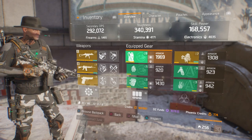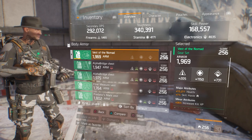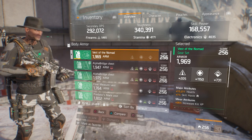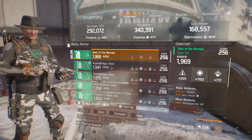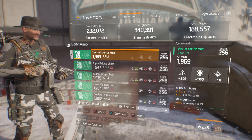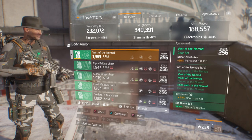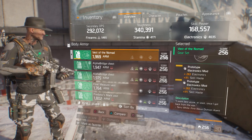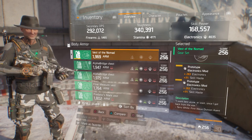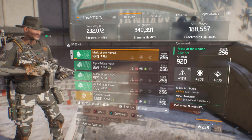Without further ado, let's jump right into it. Vested Nomad - health, skill haste in the minor attributes. I'd rather have ammo capacity but as you can see it has 1150 stamina, so if you have one with 1250 stats or above your toughness is going to go up. This was the only Nomad I had because every time I saw Nomad I was like, deconstruct. In my mod slots I have 263 electronics and 2% skill haste, and in my mask major attributes I have skill power with a decent firearms roll.